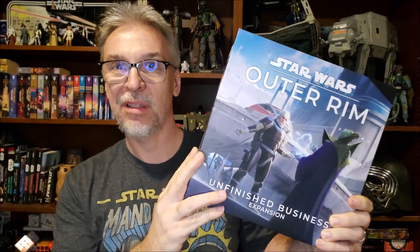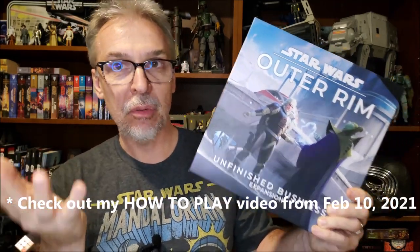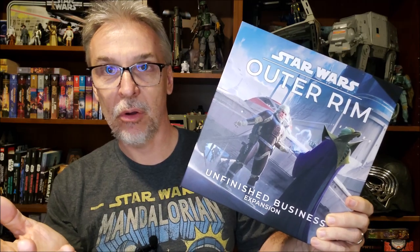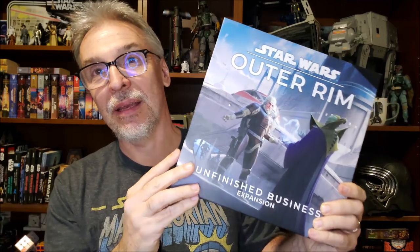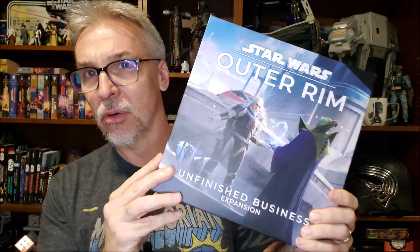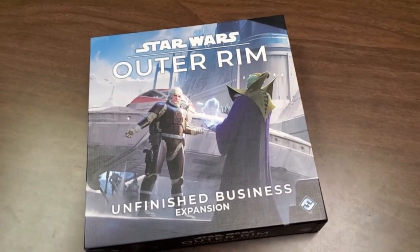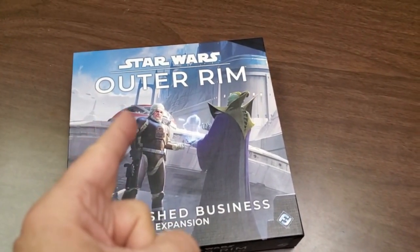I've had Outer Rim for a long time, been playing it, my family loves it. Like y'all, we've been asking when the expansion set was coming out. The expansion set came out a while ago, actually — I only just recently got it for Christmas. There was a while where it was sold out and harder to find, so I'm glad to have picked this up. You might have received one yourself and now you're a little hesitant to add the new pieces to the original, wondering what all the new things are.